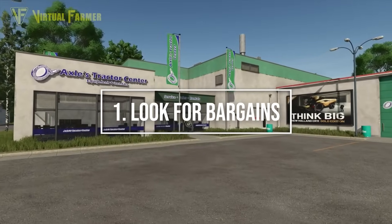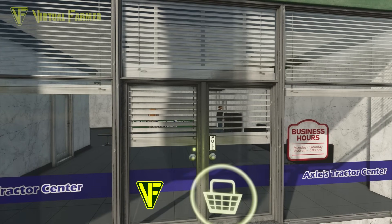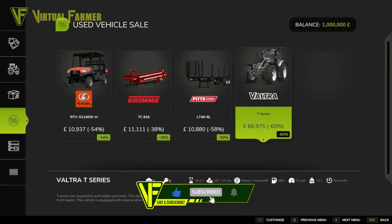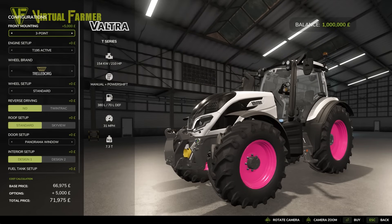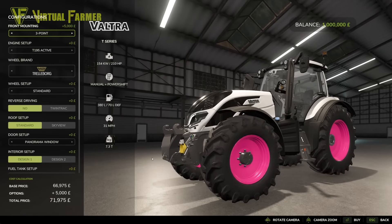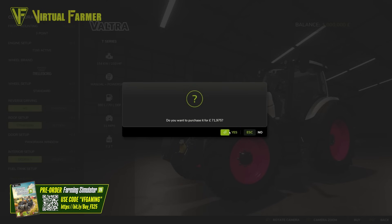A tractor is the first purchase you'll need to make for your farm, and you'll need to get the most horsepower for the least money. Thankfully, bargains can be found in the used sales. For example, here we've got a Vulture T-Series available straight off the bat, and I can come in and customize this. It has some glorious pink wheels and a nice white setup, but we are saving a huge amount. The front three-point here is actually a really good addition, so we are going to buy this tractor as our first tractor for the farm.